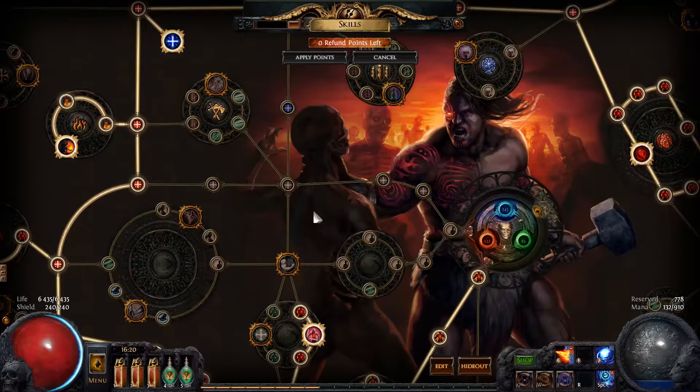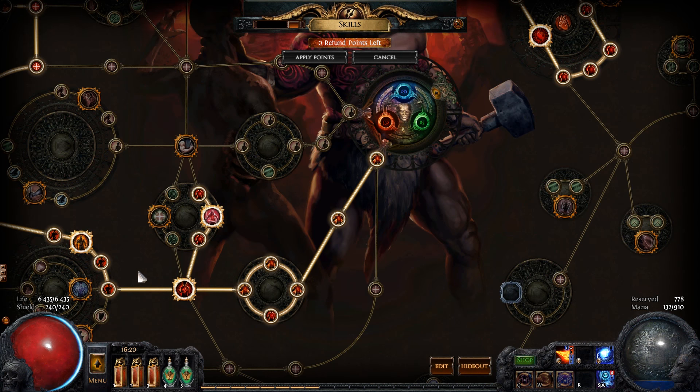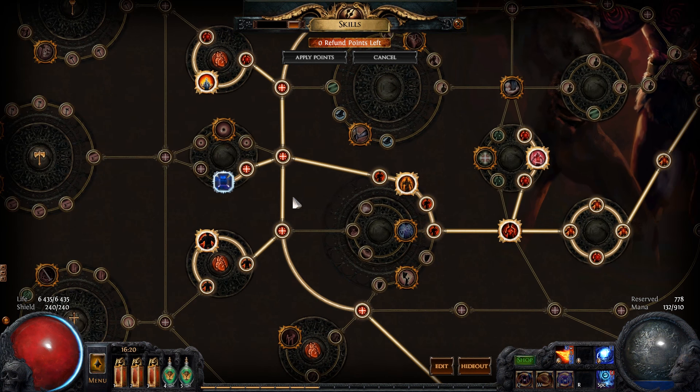So let's take a look at my passive skill tree. I'm starting as a Marauder. I took life in the beginning and went for all of the life here. I went for Heart of the Warrior, Warrior's Blood, and Armour Mastery.